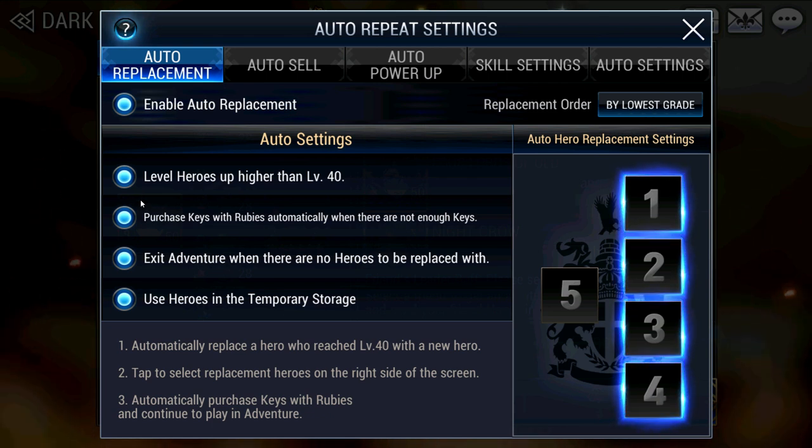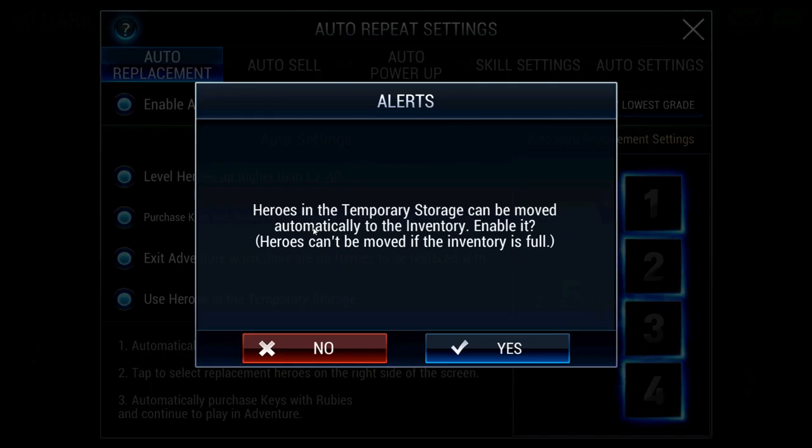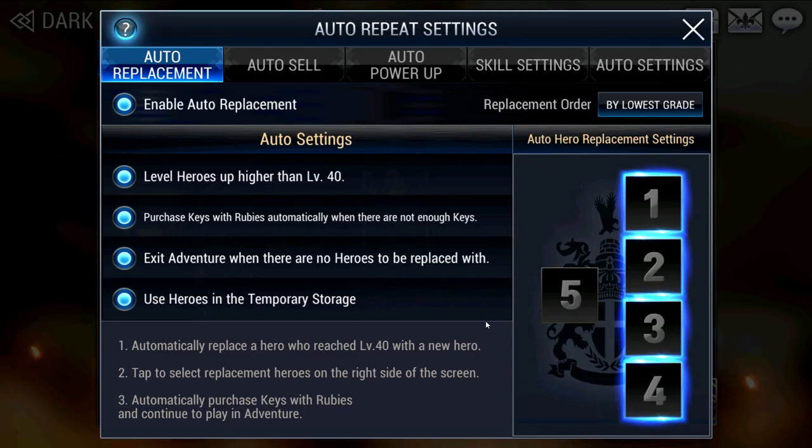The more important ones are the bottom 3. For the second option, many players feel it isn't worth purchasing keys with rubies because you are farming to earn rubies, so why spend them again? The reality is that you can still profit as long as you have a good amount and variety of fodder — I'm proof that this works. The third option is very important to turn on: it ensures farming will stop once you have no more fodder, so you will not end up overspending and wasting keys. The fourth option makes your life easier by automatically transferring fodder from temporary storage to the main inventory.